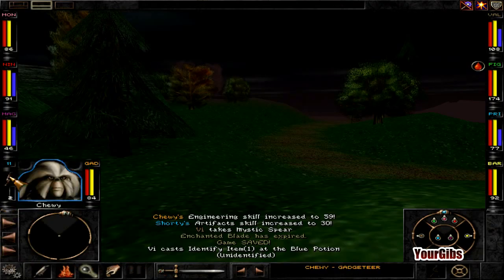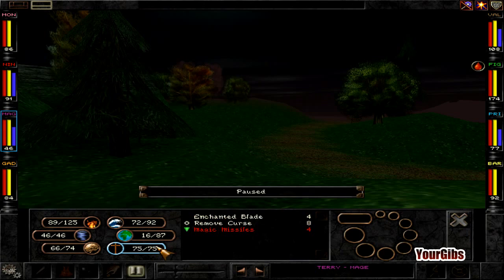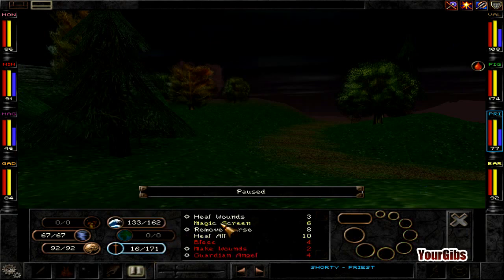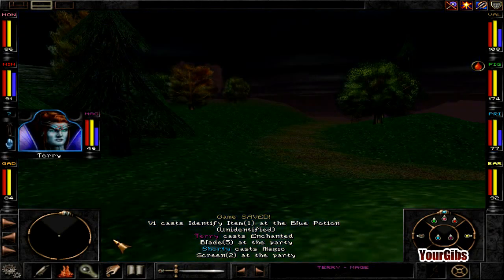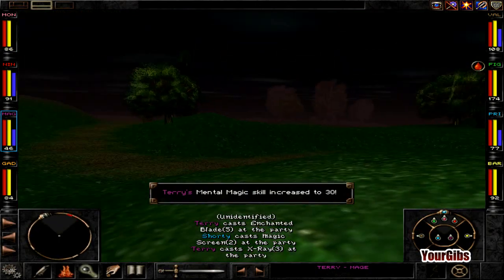I was just wondering if we should... Waiting! Let's get a few things going here. Go get an Enchanted Blade. Ready. Priest, what can you do? We're gonna get you to do Magic Screen — sure, why not. Waiting! And we're gonna get you to do X-Ray. I find X-Ray is very handy, so there you go — you've got some red dudes over there.